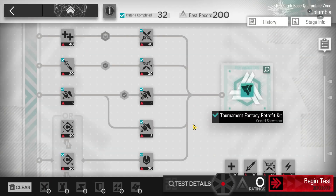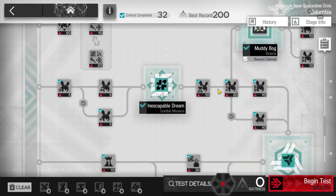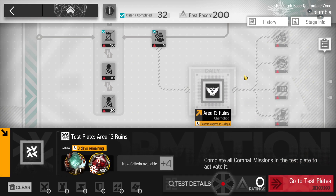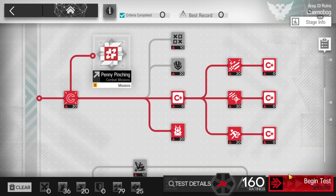Let's clear a Pinch Out Experimental Operation on rotating map number 3, which is the last one — Area 13. Once we finish this one, we can finally unlock all the tags for the permanent map.